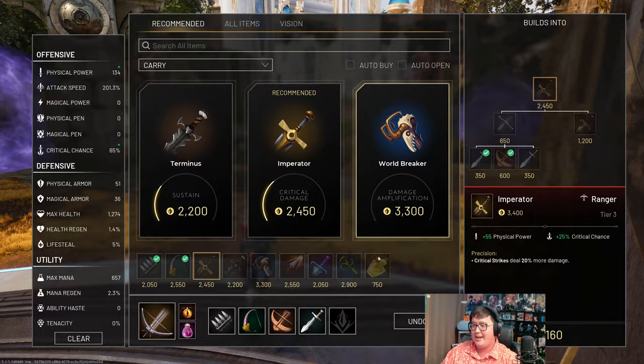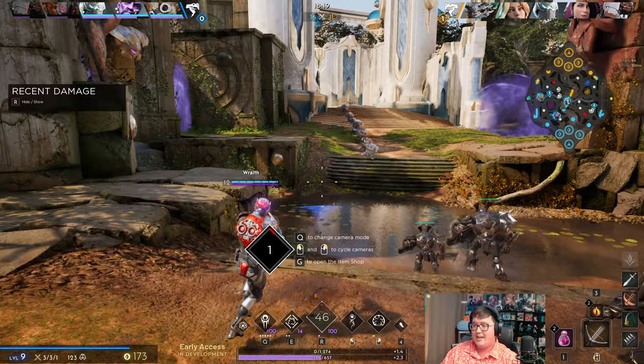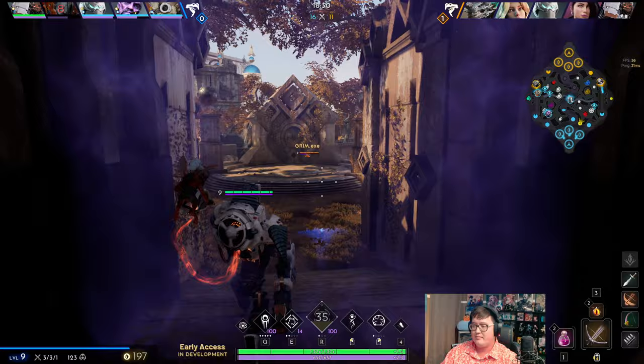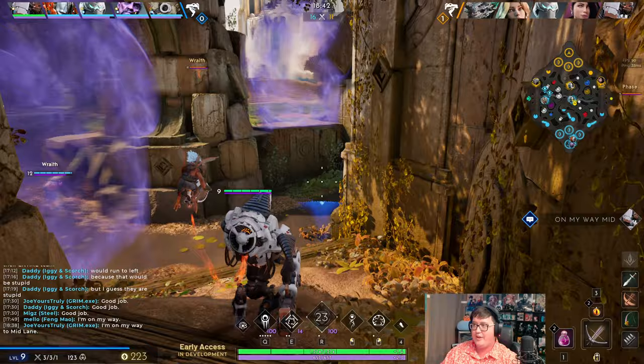Alright, let's start building Imperator — not like an attack speed item, but we are playing attack speed at this point. Now we want to make sure all our attacks really, really hurt. Let's build Imperator and we're going to build Terminus right here, which is not bad considering the fact that Grimm is just an easier character to hit in general, so having more durability can be quite nice. I'm going to come mid and try to see if we can get a sneaky gank on this Race before the wave crashes in.